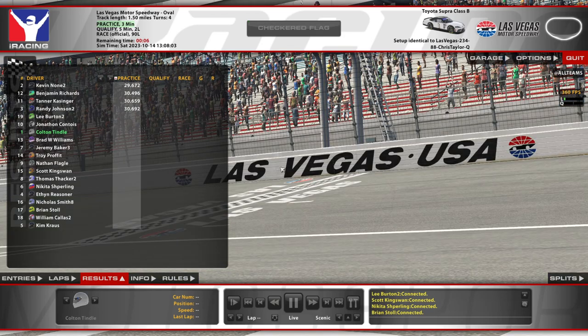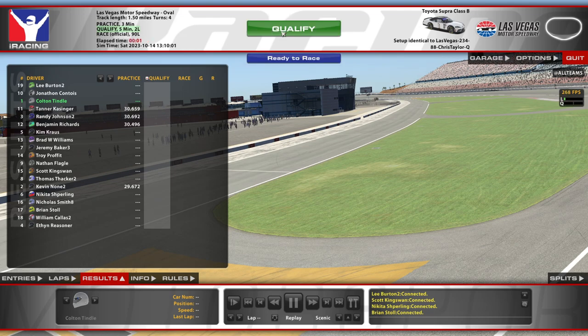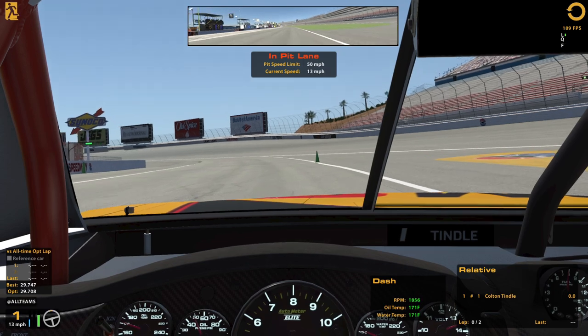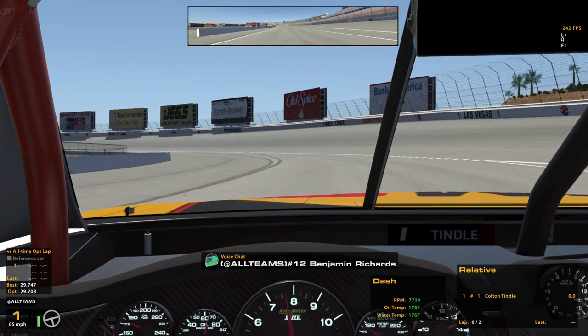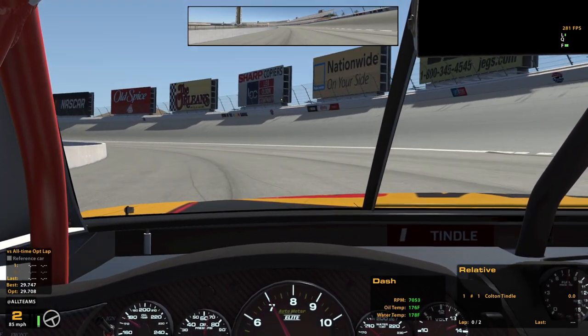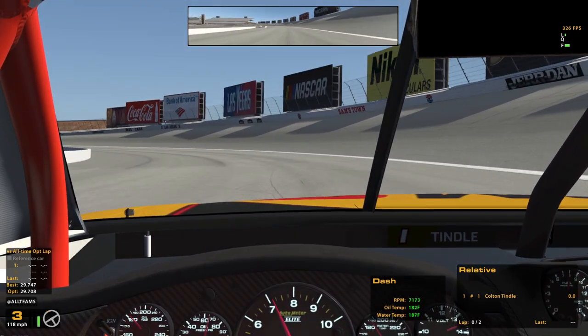Hello and welcome to Las Vegas — or should I say welcome back. We did some C-open earlier this week and now we're doing some B-open. We're riding in the Xfinity car with our OSR setups and we've got the qualifying setup in now. Feels like it's pretty good. I've always been pretty happy with the OSR setups in qualifying. Despite being free setups, it usually gets the job done pretty well, so let's get out here and see what we can do.